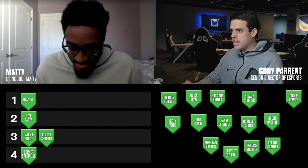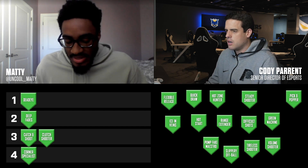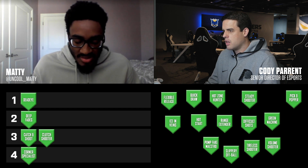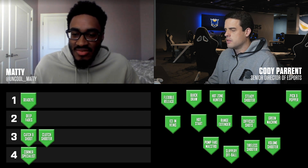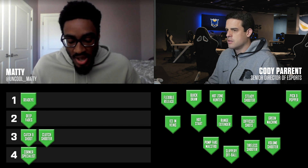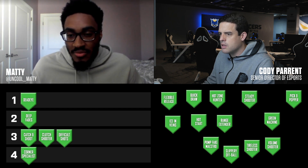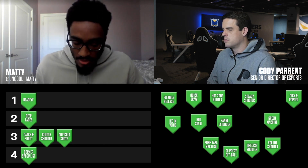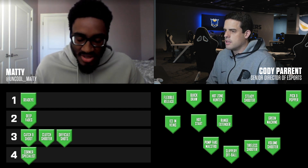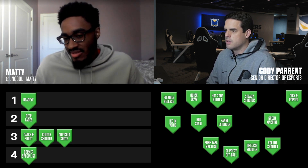The next badge is Difficult Shots. Do you pair that with Deep Fades? No — Difficult Shots is more for mid-range leaning shots; it doesn't even activate on threes. I was torn between tier three and four here. Actually, Deadeye activates with fades, so if you want to pair something with Deep Fades, it'd be Deadeye. I think you can hit a lot of leaners without Difficult Shots — I put it at tier three just because it's kind of nice to have as a guard sometimes.